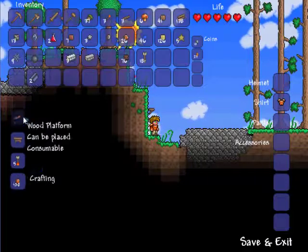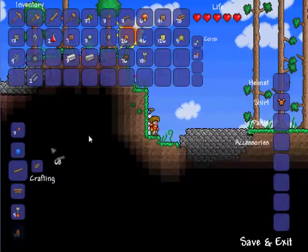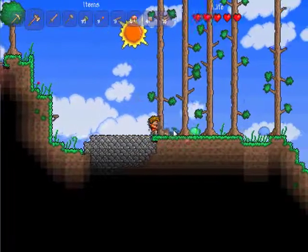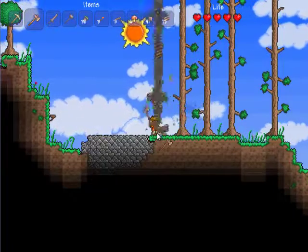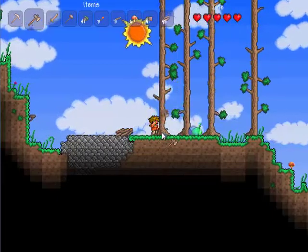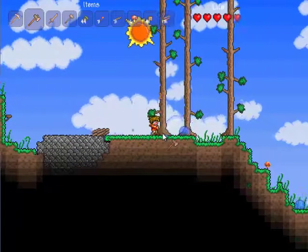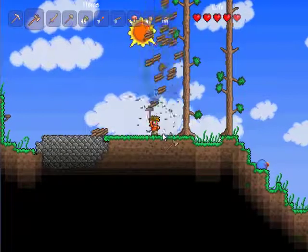I'm gonna need some more platforms. This is why I always carry lots of wood with me in this game — it's similar to Minecraft in that wood pretty much always comes in a little bit handy. Also I'm gonna cut down some of these trees because they're pretty tall. Since trees get cut down by one block, taller trees give you the most wood per time unit. So if I see big trees, I just kill them. I'm a very anti-environmental person like that.